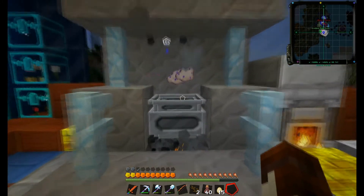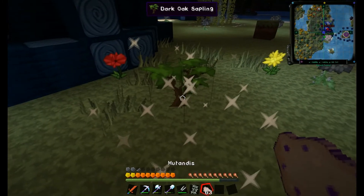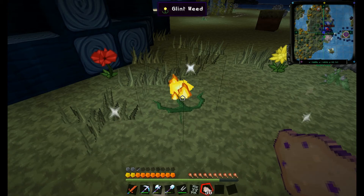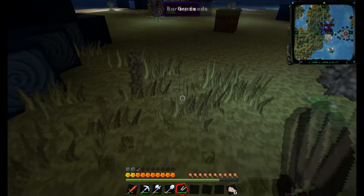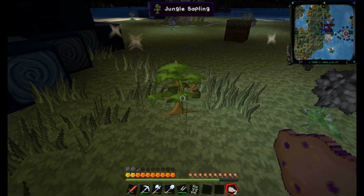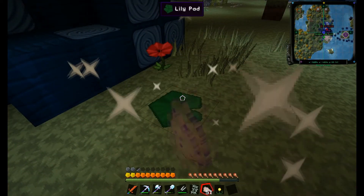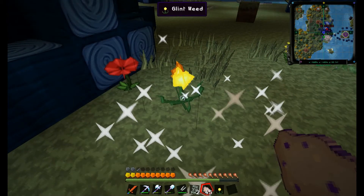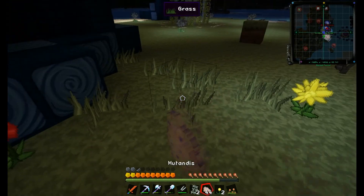Now step 8 is to take the item which is called Mutandis. Step 9 is to use the Mutandis on plants. You just need to find some normal grass and keep right clicking until you get the sapling or the moss that you want. The way to harvest moss is you need some shears, but the saplings you can just left click, break, and then plant them wherever you want. I'd suggest getting one of each sapling, planting it, bone mealing it, and farming it that way. You really only need the Mutandis at the beginning. The moss you can plant and then keep harvesting with shears.